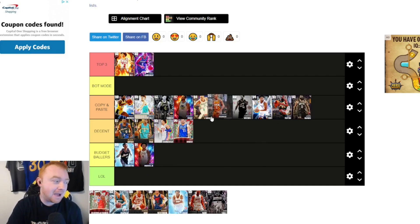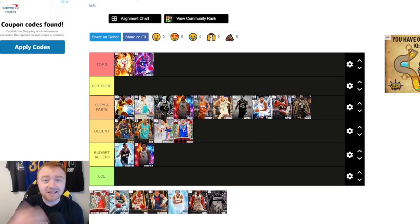Marbury — maybe unpopular — I'm throwing him in Copy and Paste. I actually like Marbury; I like his player build. He can dunk, rebound, shoot, and his defense is there because he's glitched with extra badges. He's a pretty good card and he's really cheap — you can grab him off the auction house for like 20K MT. If you're just starting out, he can compete with a lot of different players.